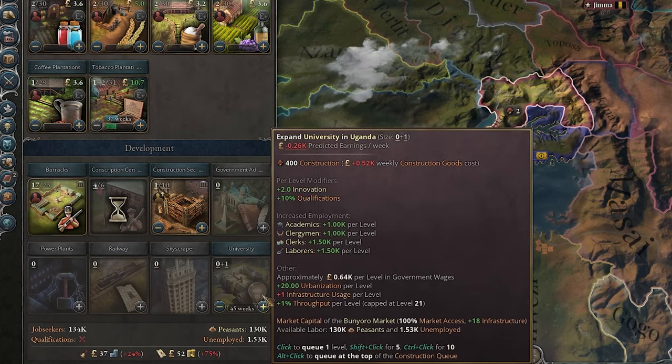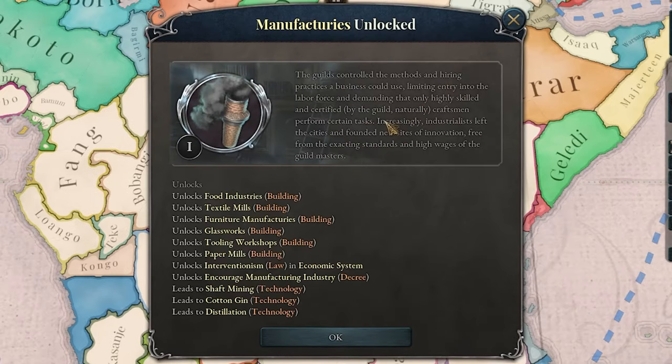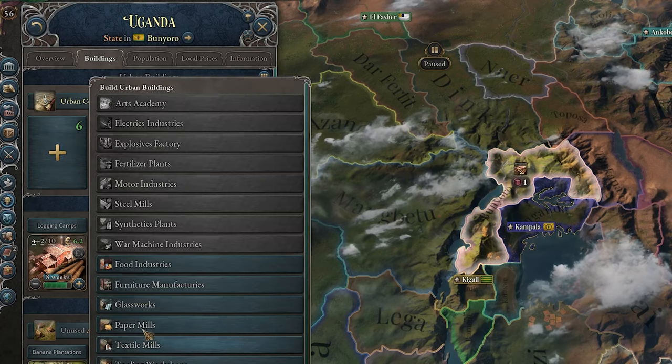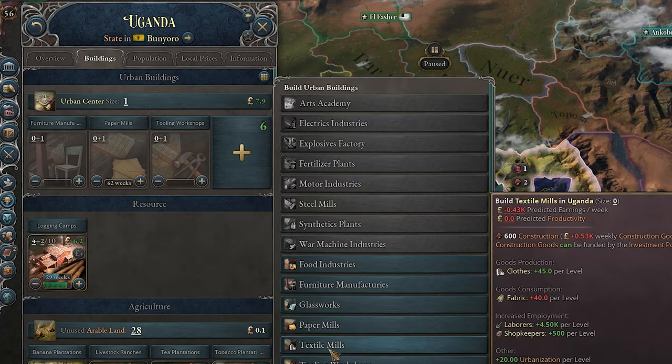I think I can build an academia, although I don't have any paper and can't even build any paper mills. We finally got religious schools unlocked, and factories unlocked. Now we can finally build some paper mills, and some other stuff such as tooling workshops, furniture, and textiles.